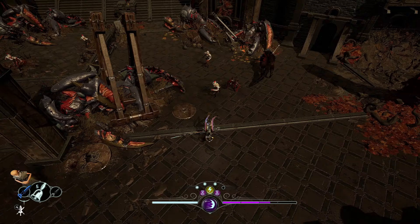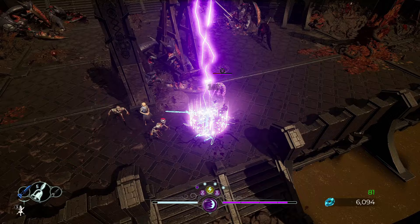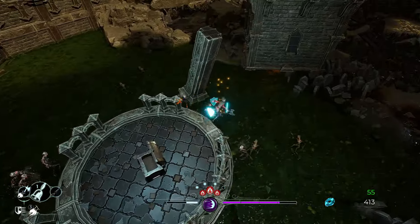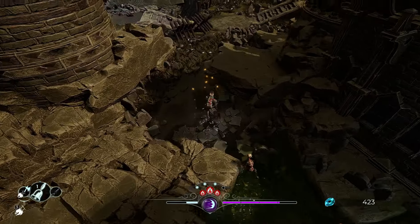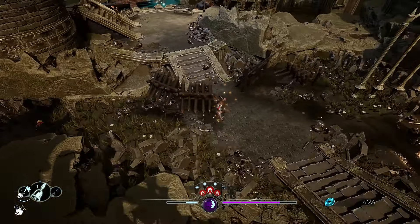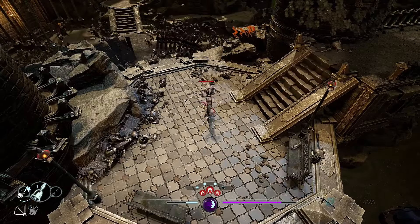Combat in Sands of Aura plays like any other Soulslike title, with dodge rolling, parrying, limited healing, and fairly challenging boss fights. Facing too many enemies at once can lead to a quick death, and for the most part you need to be thoughtful about how you walk into an enemy encounter. There are, however, a few differences that set Sands of Aura apart from others in the genre, for better or for worse.